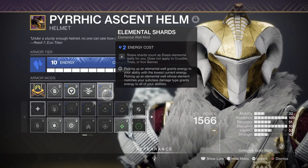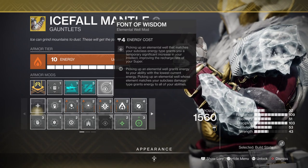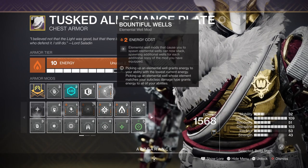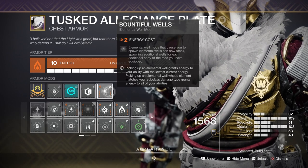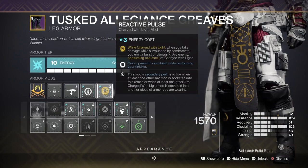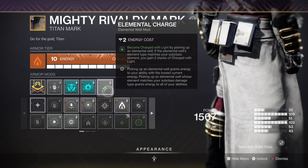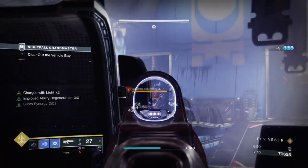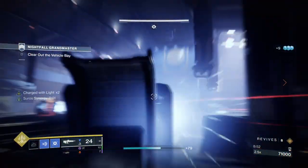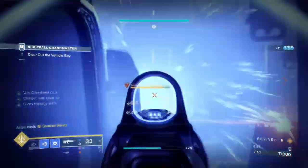For mods we have Elemental Shards for turning Stasis shards into Elemental Wells, Font of Wisdom for a plus 15 Intellect, Bountiful Wells for creating 2 wells — although this is somewhat redundant for this setup so swap it out for Elemental Armaments instead — Reactive Pulse for an overshield and the ability to produce small blasts that damage nearby enemies, and Elemental Charge for turning wells into Charged with Light. It's essentially a copy of the previous setup but this time focused on maximising defense.